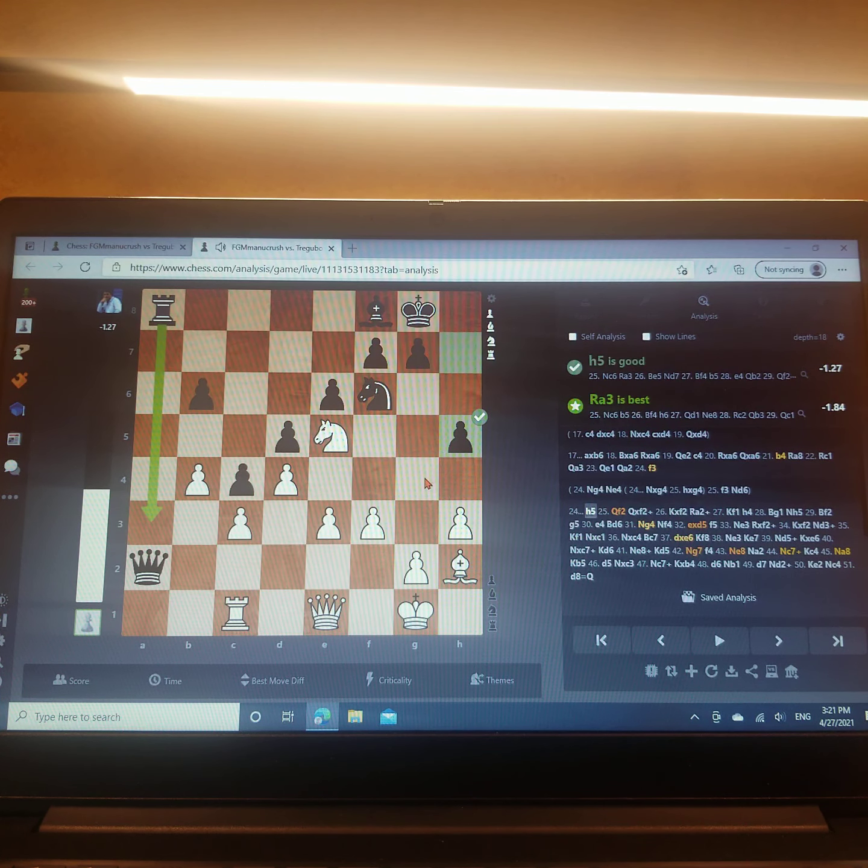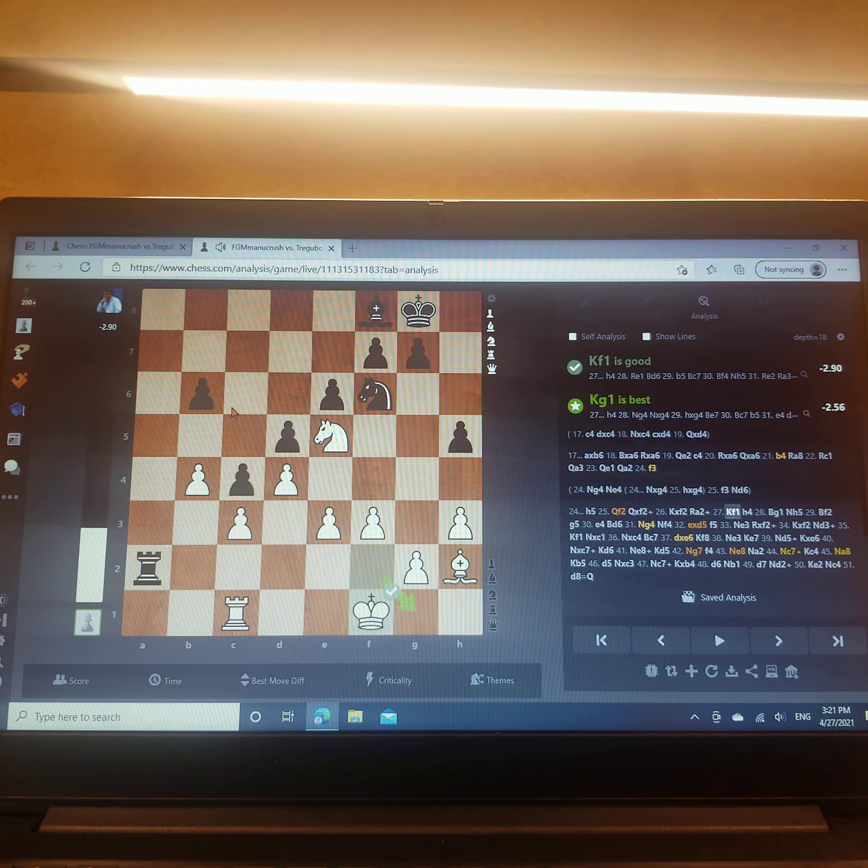Queen f2, offering a queen trade. It was better to keep the queens on, for example with knight c6. He took, I took, he took. He checked me, I moved back. The reason why this is bad is my rook is tied to this pawn — if I move away, he'll play rook c2 and gobble it up. My king is tied to this pawn on g2, and he can do whatever he wants — grab space, or even long term get the king all the way into my position.